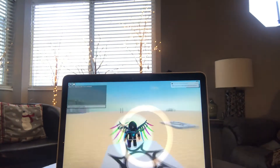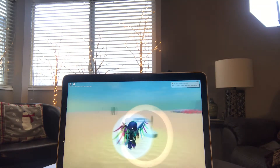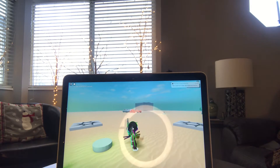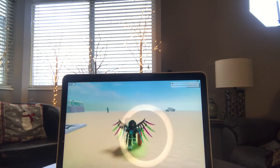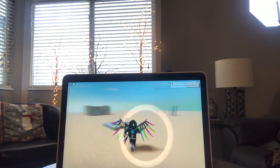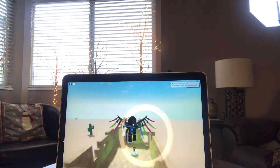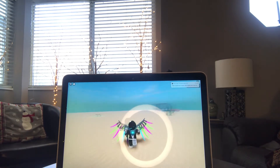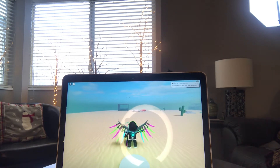Alright, here we are. You spawn at one of these four checkpoints. You can grab your first couple of weapons here — you have a sword and a med kit, which I'm pretty sure works. If we go over here there's a little sand fort, and there's a weapon inside that shoots lasers. There's also another little gun right here that shoots stuff.